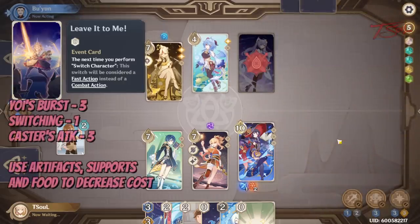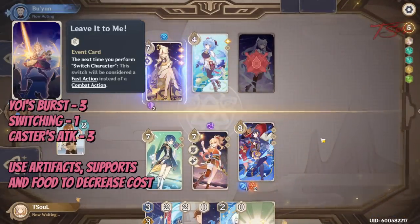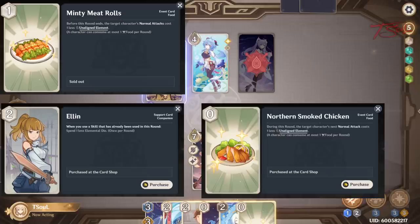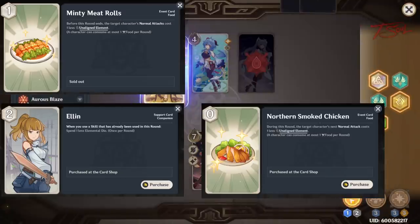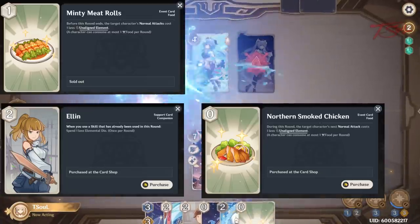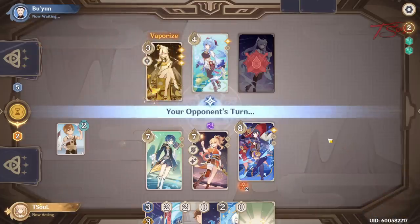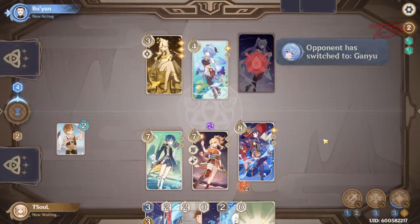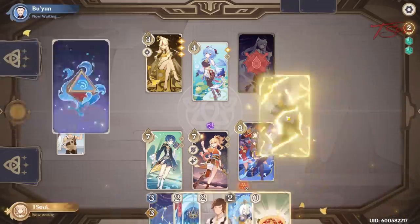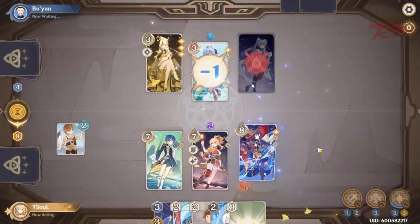Yoomiya's burst is going to cost 3, switching will cost 0 or 1, and then your caster's normal attacks will cost about 3 each before buffs. Other support cards that can help out is Ellen, who will reduce your normal attack cost since you'll be using it more than once, and there's some food items to help reduce the cost even more. The reason this is my favorite team so far is because the damage is constant — after you use Xingqiu's burst, you do a lot of damage with Yoomiya's vaporize, and then Yoomiya's burst adds a lot of damage to your third character's reactions. So once you set this up, you steamroll for the whole fight.